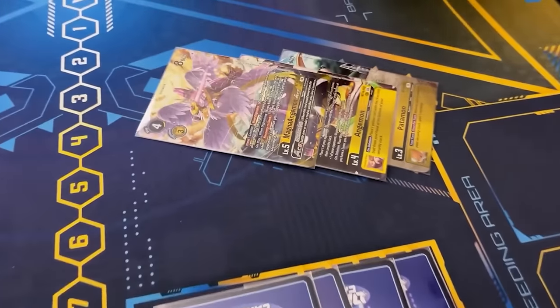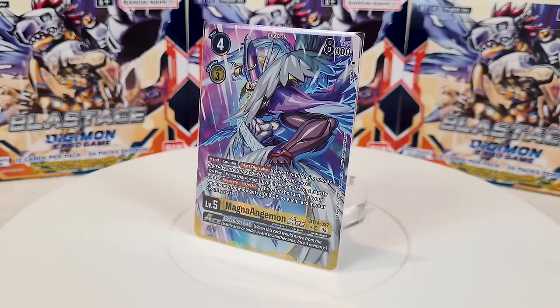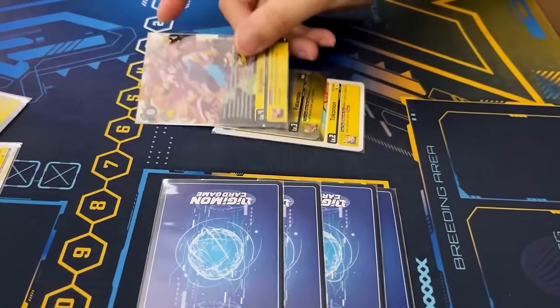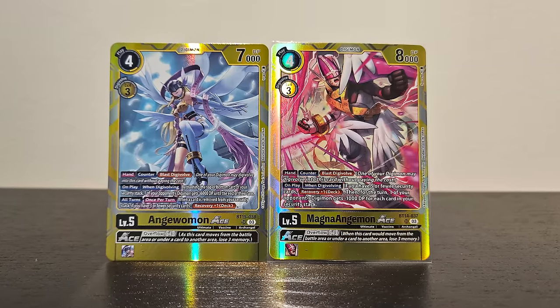Combining the effects of security minus 1 to reduce the damage taken and recovering your own security to build a big wall of defense prolongs the win conditions of your opponent. It also has access to the security to go for combos, so the more cards you have in there, the better it is for you. The deck plays defensively with Magna Angemon and Angemon Ace to counter against your opponent's attacks. The win condition is to try and find opportunities to attack your opponent's security here and there.